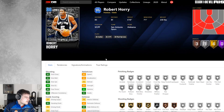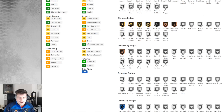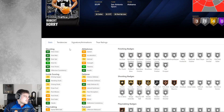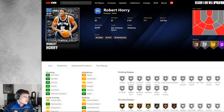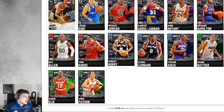Then we've got Robert Horry — Big Shot Bob. He's got an 88 three-pointer, but not good speed, and 57 speed with ball which is bad. He's got gold Hot Shooter and decent Corner Specialist, but only silver Catch and Shoot. He kind of reminds me of a better Peja Stojakovic — he's Peja but gives you a little bit more. He'll be fine.